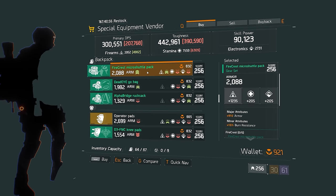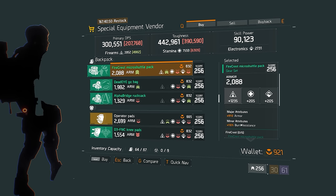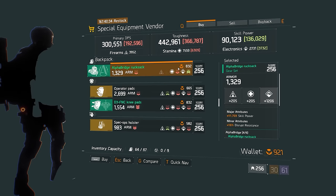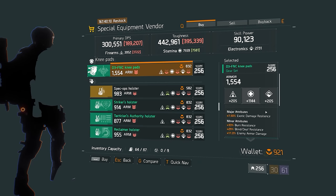This Firecrest Micro Shuttle backpack is excellent — 1235 firearms out of a possible 1270, rolled with base armor. You can change the minor attribute to bonus ammo and you're set. There is an Alpha Bridge rucksack here too, but it's rolled base electronics, which is disappointing, base skill power, which is disappointing, and it's got Disrupt Resistance — so unfortunately this one is a bit of a fizzer.